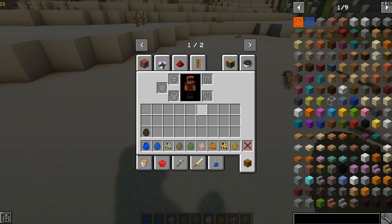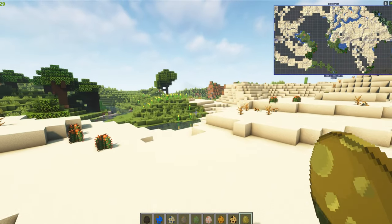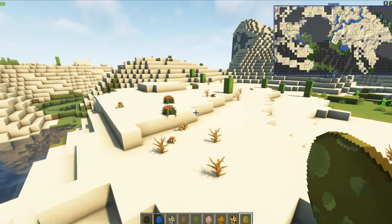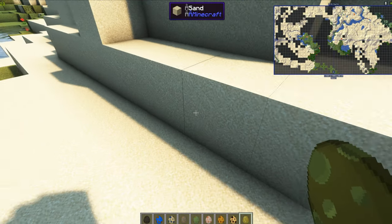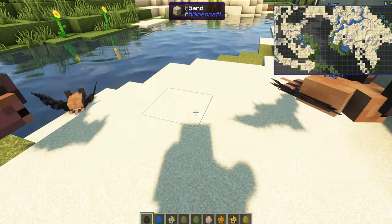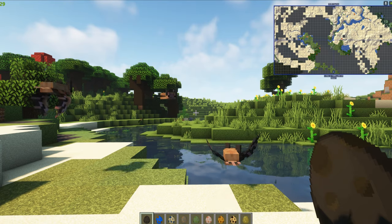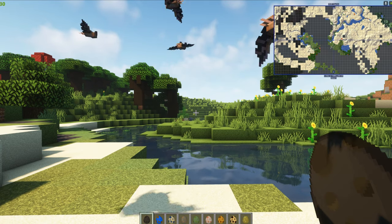One more creature — the Mexican free-tailed bat. This also isn't listed in the creature list, but as you've noticed, the bats are flying around everywhere. Yes, you will see these flying around everywhere. I like the way they're flying!